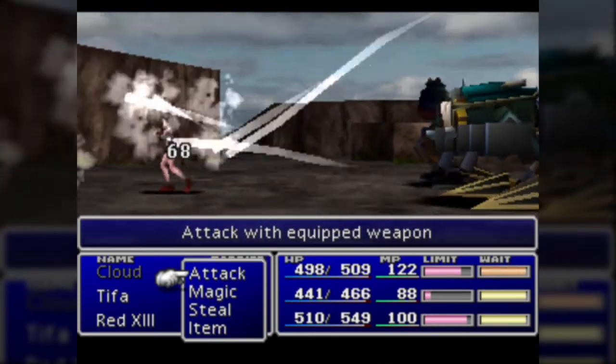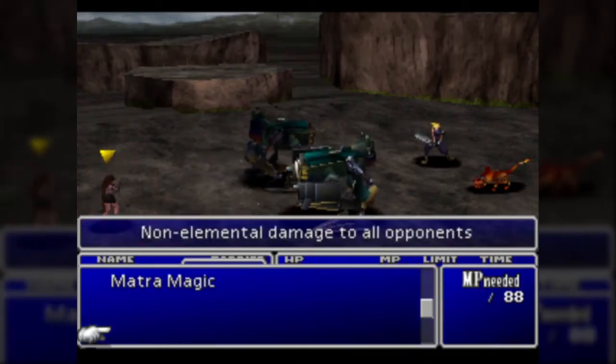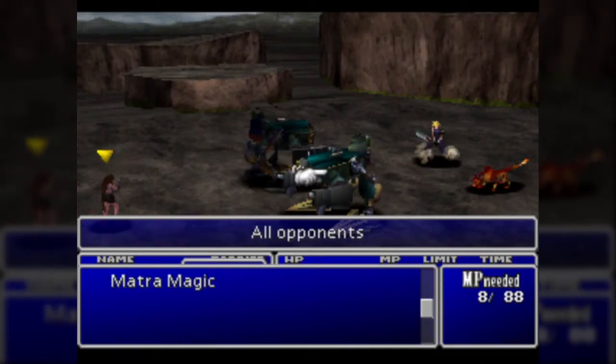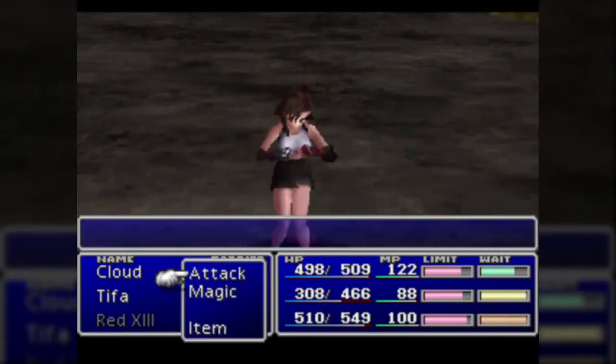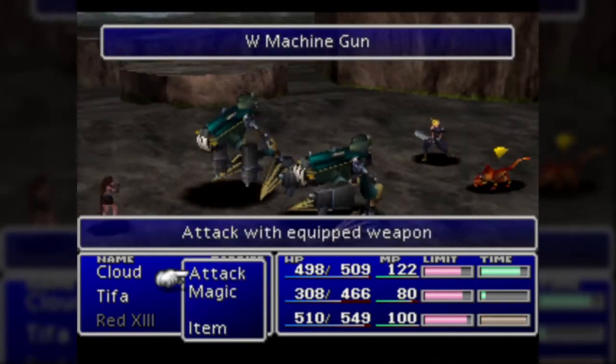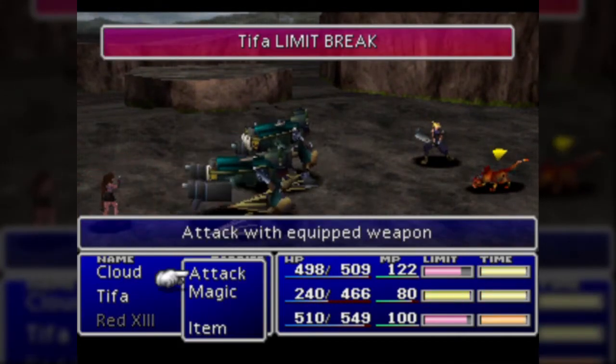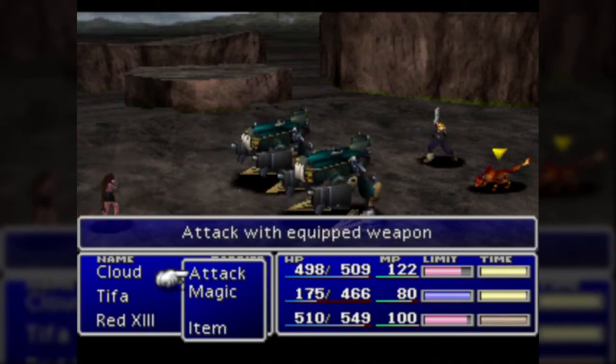The two notable things about it: first, it has Matra Magic, the first enemy skill in the game for us, and that's one we want to grab because I'm getting every enemy skill in the game anyway - also because it's just a really good one. I also want to steal from this thing, because it has an item known as the Atomic Scissors, which is a close range weapon for Barret. It can also drop potions.